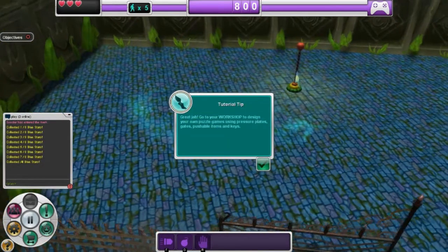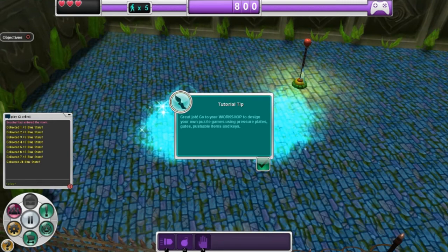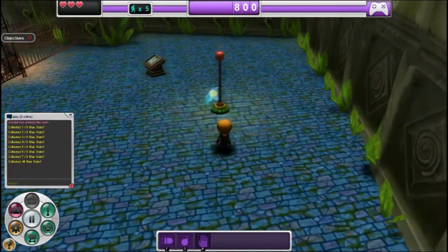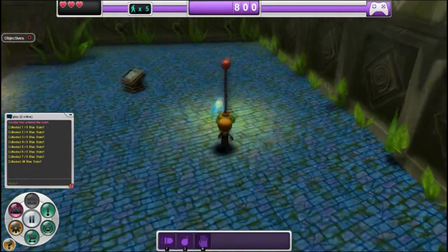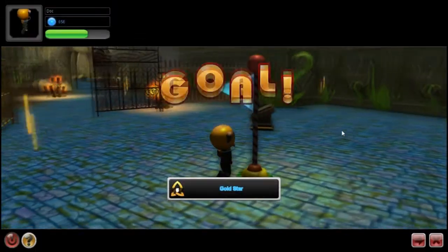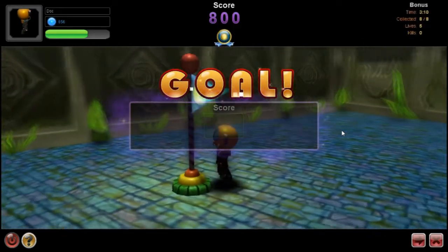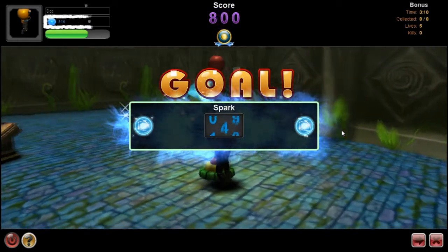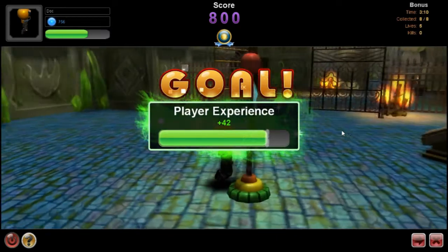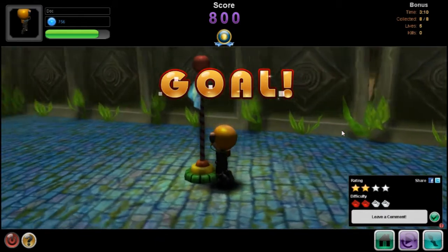We complete our collection of eight stars and read the last signpost: great job — go to your workshop to design your own puzzle games using pressure plates, gates, pushable items, and keys. So we got a bonus in this one with pushable items as well as gates, plates, and keys. We're starting to get into some more complicated and exciting game mechanics that you can use as a builder and run into as a player. Hope you enjoyed Tutorial Number Eight. My name is Doc — thank you for playing Jumala and have a wonderful day.